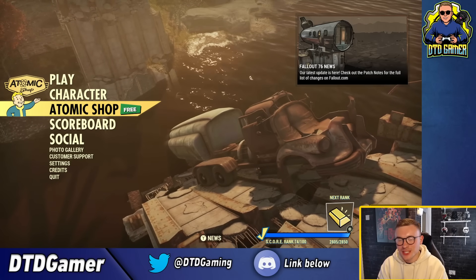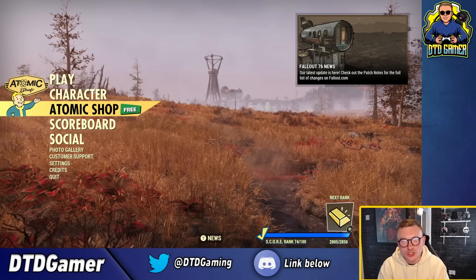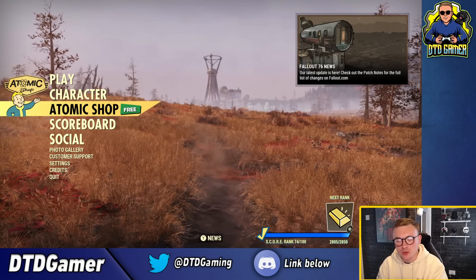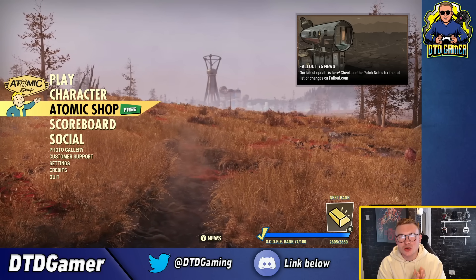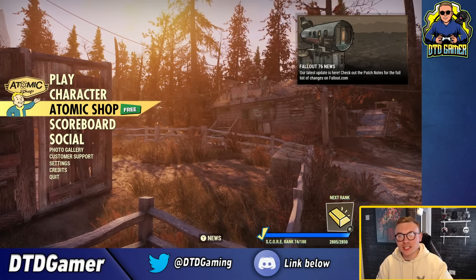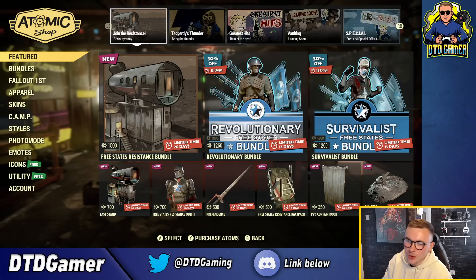Welcome back to yet another Fallout 76 video on the channel - this is the second one. The previous one was all about the patch notes; we just got an update releasing a bunch of bug fixes and quality of life changes, so check that out after this one. Right now we're going to be going over the Atomic Shop and all the new things coming in there. If you enjoy, hit the like button, make sure to subscribe, and let's dive straight in.